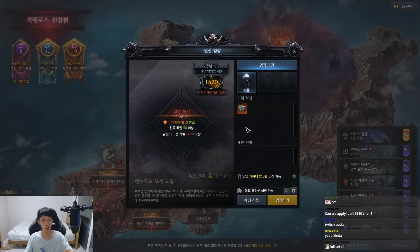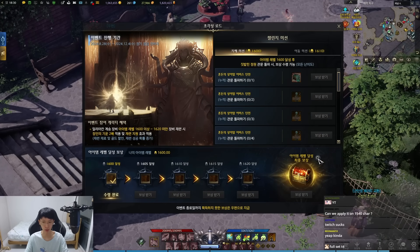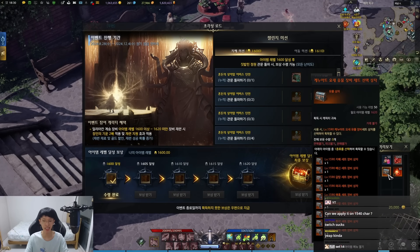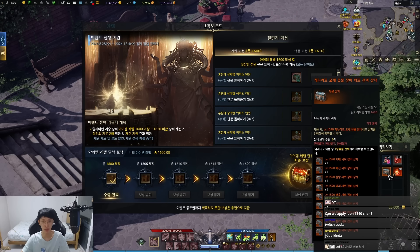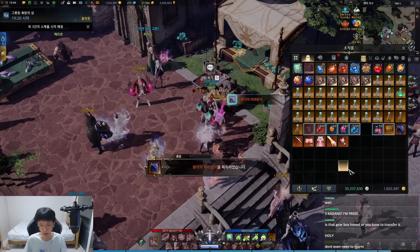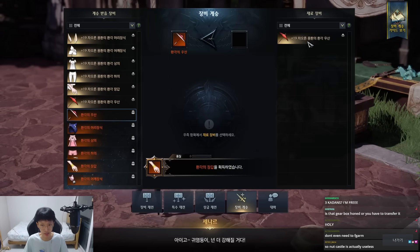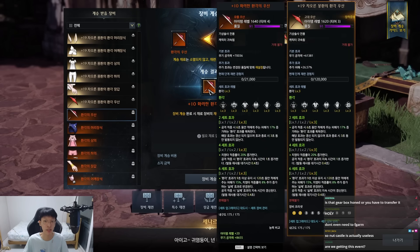But you don't have to consume those two days at all, because this Hyper Awakening Road gives you the entire gear set — from the head to the weapon. You open the set, go to the honing area, click promotion, and transfer it. Then it becomes plus 10 and your level will become 1640. So it takes you straight from 1620 to 1640.